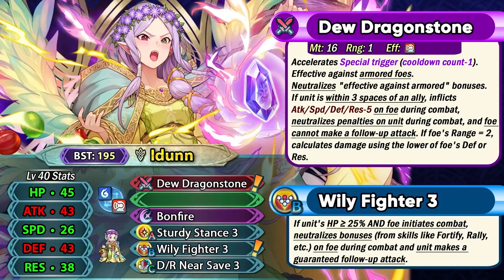Ascended Idun also comes with a new skill in Wily Fighter, which pretty much provides you with a dull-all effect while giving you an auto follow-up. So while running this skill, she doesn't really have to run Close Defense or Distant Defense because she's going to be able to ignore any kind of visible buffs of the opponent. Overall, Ascended Idun is a really good save armor unit useful in pretty much every game mode, comparable to Brave Hector ever since he got his weapon refined.